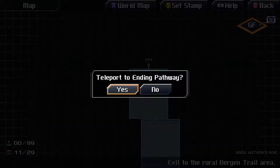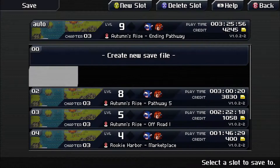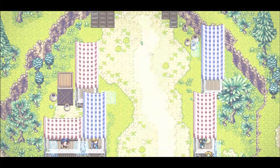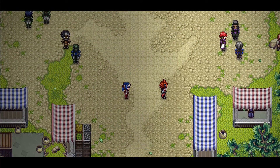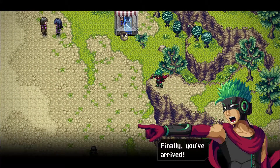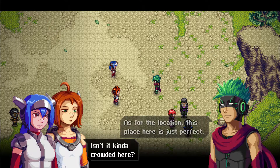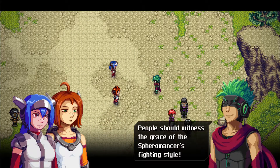Without further ado, let's head for this. I'll be saving because if I recall correctly, there is an achievement for dealing with him without losing. Bergen Trail — here we are. So where is Monsieur Grasser? Don't tell me he's late. Blue-haired Spheromancer! Finally you've arrived! It is time for our duel! As for the location, this place here is just perfect. People should witness the grace of the Spheromancer's fighting style!